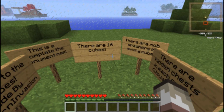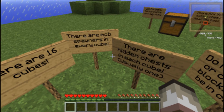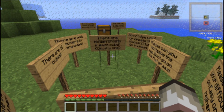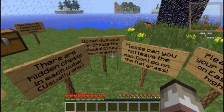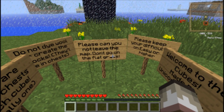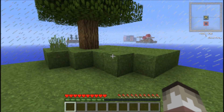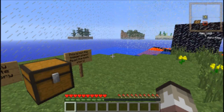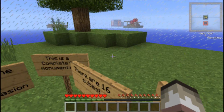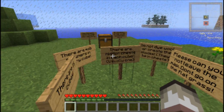This is a complete the monument map. There are 16 cubes, there are mob spawners in every cube — I would hope so in a complete the monument — there are hidden chests in each one, usually one. Please don't leave the map, don't go in the flat grass, and basically anything that isn't in a cube. As you can see, there are multiple areas I have to go to. I've only watched people at the beginning of this map, so I'll be ready for it a bit.